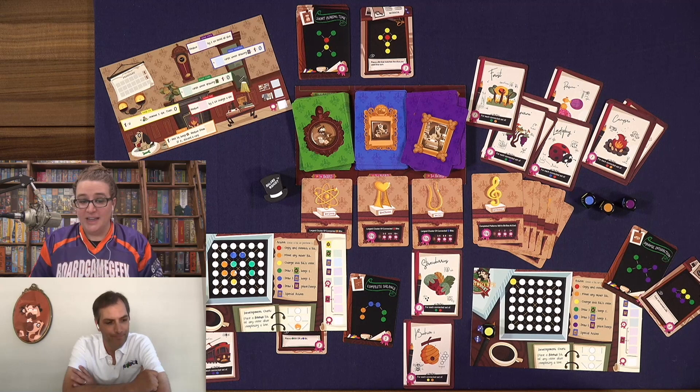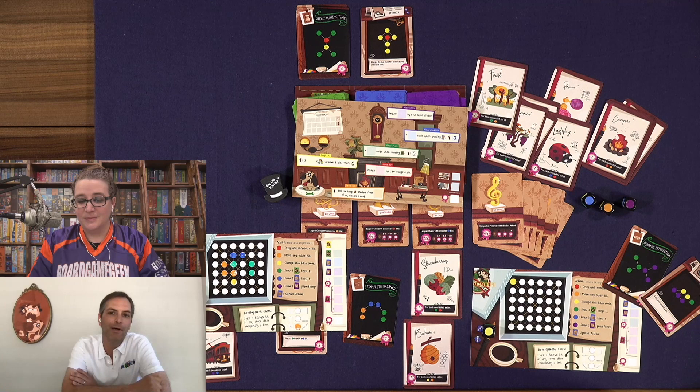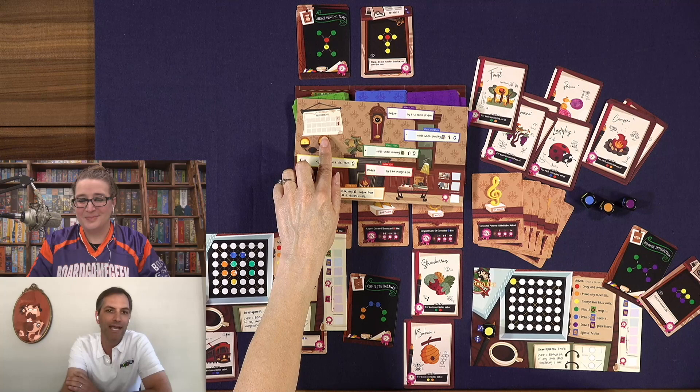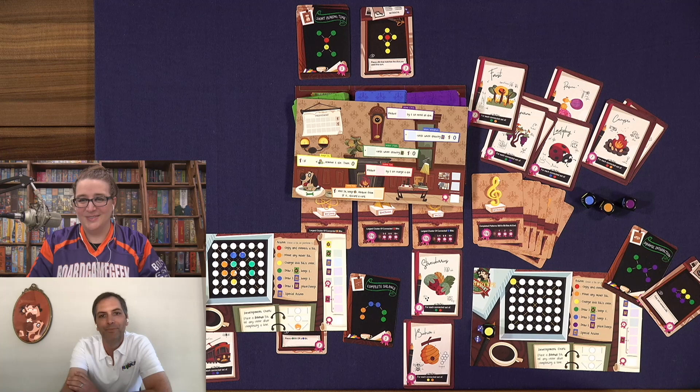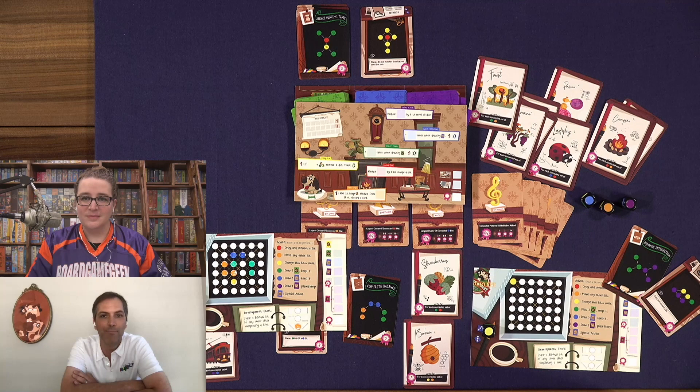There is also a solo mode, using a separate solo board. Everything explained in the multiplayer game applies, but you'll also choose a group of dice to place on the solo board. There's a calendar on that board — you have 21 turns, 21 days, to make as many points as possible.